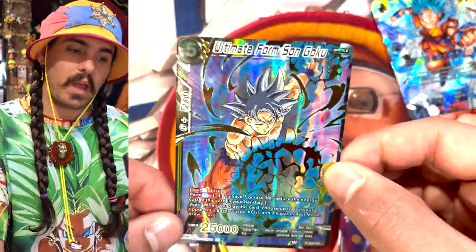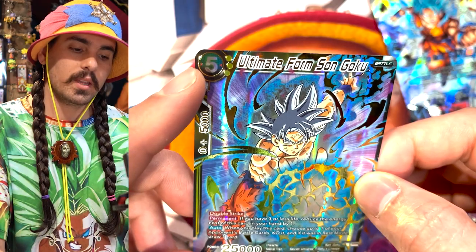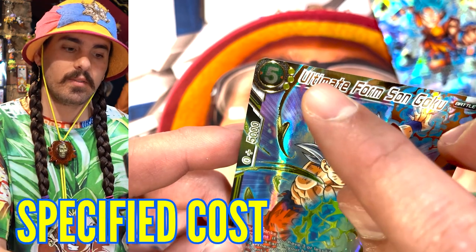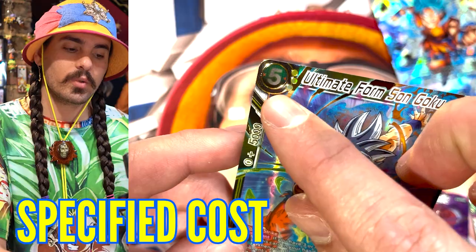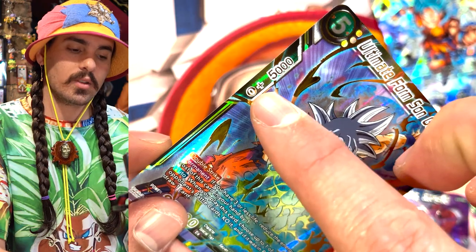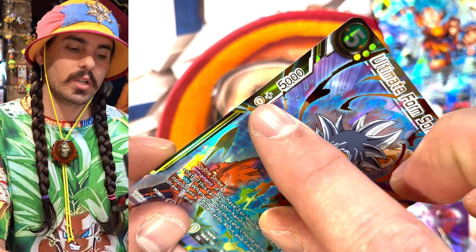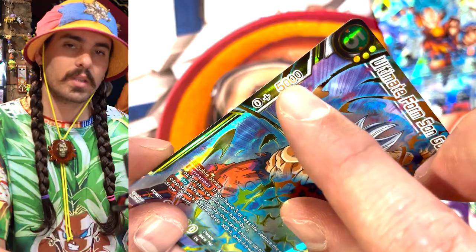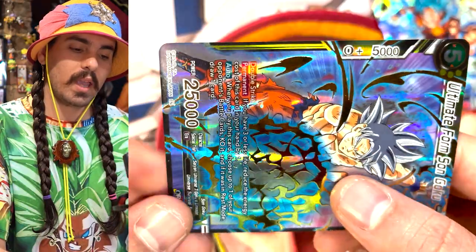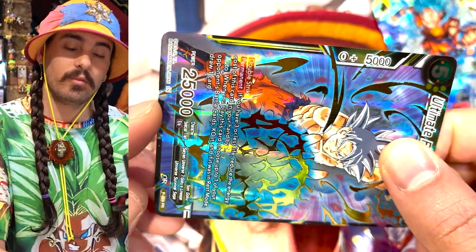Now, on to battle cards. Battle cards all have an energy cost required to play them. For this card, it costs five energy to play, and three of those five energy must be yellow. These yellow dots are referred to as specified cost, which means at least three out of the five energy required must be yellow. The card also has 25,000 power, and on the side it has zero plus 5,000 combo cost. The zero means no energy is required to use this in a combo, and 5,000 is how much power it adds to a combo. So if I were comboing this card while attacking and I have another one in my hand, I could use that card from my hand and increase the attack power to 30,000 for free without paying any energy.